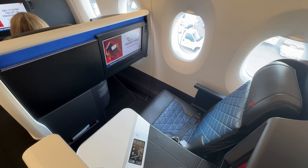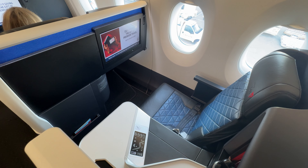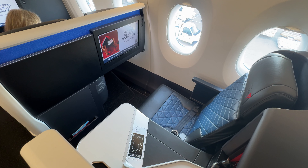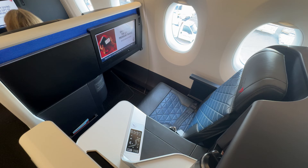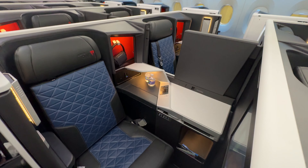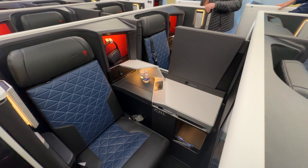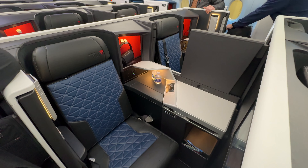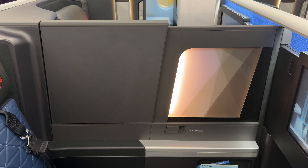Our seat is flush against the windows, of which we get two. Even rows are staggered and have the seat closer to the aisle, so for a more private experience, be sure to stick with an odd number row. The central suites are staggered in a similar manner with no honeymoon suites, i.e. the seats directly next to each other. A partition in between can be left open for couples traveling together, or closed for passengers wanting some extra privacy.